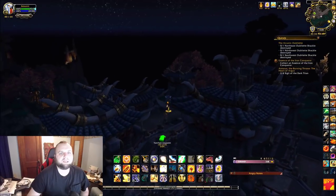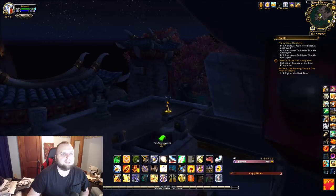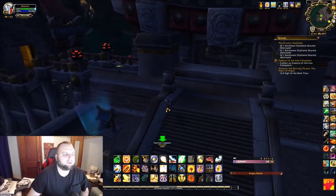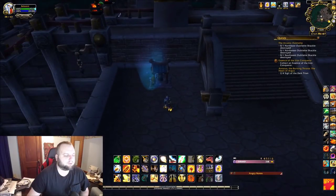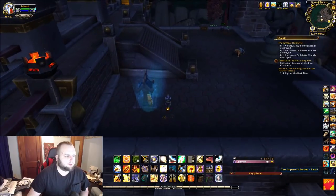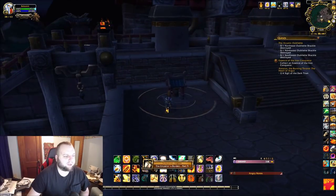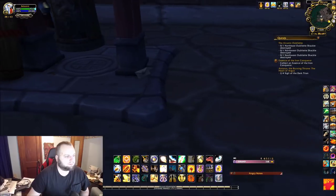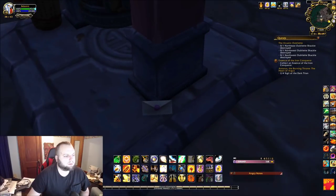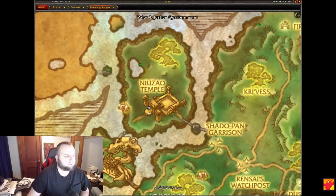Next go to Pandaria, specifically Townlong Steppes at 38, 63. It'll be near a bell structure that you might also be able to click on for one of those achievement things about finding all the different scrolls. I actually clicked on that first and got an achievement. Then the letter is on one of the posts nearby — this one was also a little bit hard to see at night. There it is on the map.